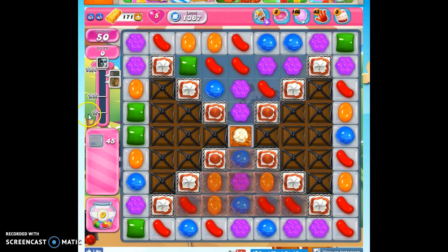We have 50 moves to clear out 45 jelly and reach 45,000 points. We've got frosting, licorice-wrapped chocolate, marmalade, and then the most insidious — this popcorn, which is good once we get it popped, but until then it's just in the way.